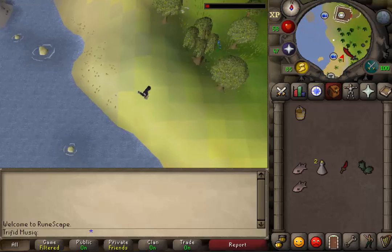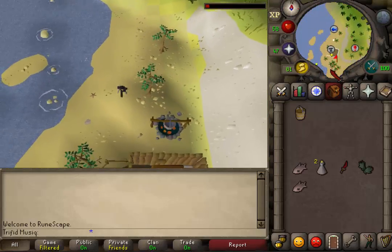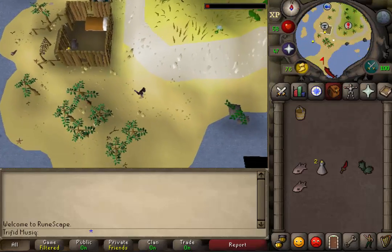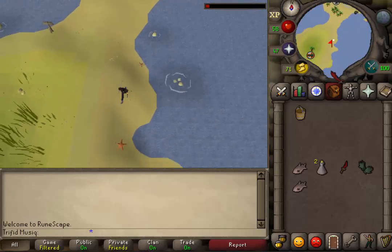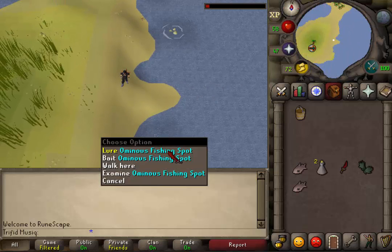Now let's go to Mudskipper Point. Go south of the Mudskipper Point altar, keep going south past Thurgo until you reach Mudskipper Point. On the eastern side of Mudskipper Point you should find Omnia's fishing spot.